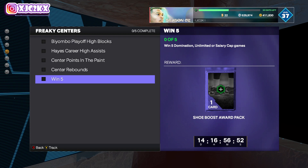With that being said, this is a decent amount of online gameplay if it's unlimited or salary cap, especially since it requires wins. Winning five domination games is going to take about two and a half hours — roughly 30 minutes per game. But if you're trying to get the cards for free, two and a half hours isn't too bad. It can be faster if you go online into unlimited or salary cap and have success, though unlimited might be a little harder.